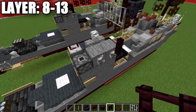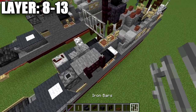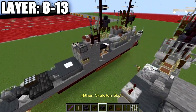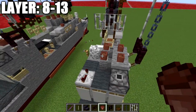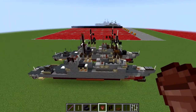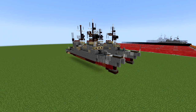The last thing to do is place two nether brick fence posts on top of these two levers, then two iron bars up for an antenna, two chains up for another antenna, and then flower pots in a two-by-two square for the rear funnel. That completes everything for layers 8 through 13, and with that the tutorial for the USS Spruance class destroyer is complete.